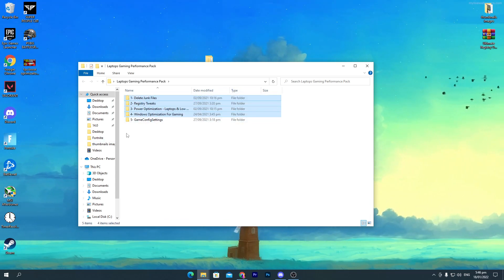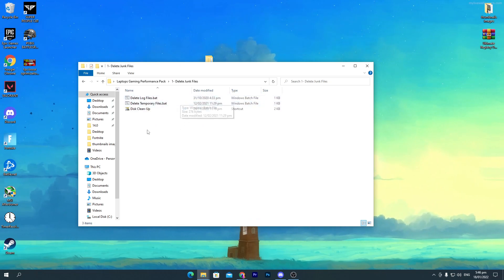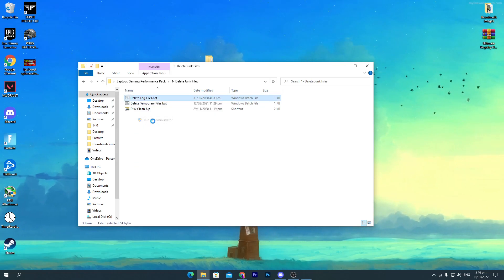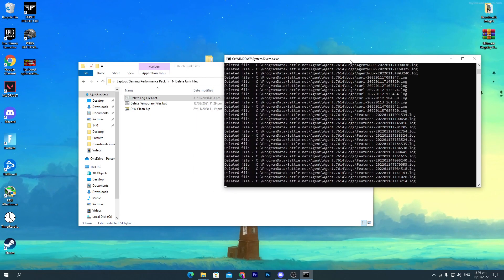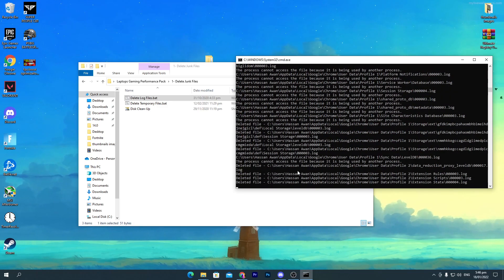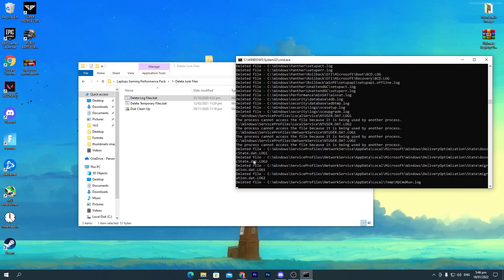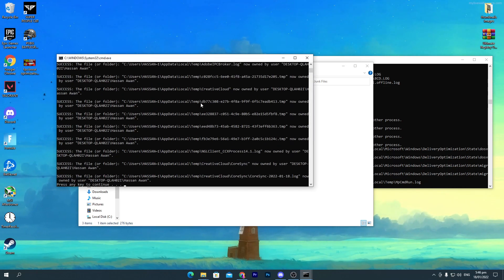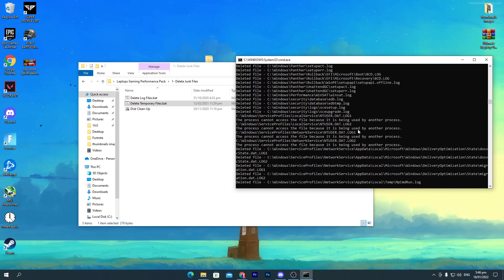Open the first folder — 'Delete Junk File'. Right-click and run it as administrator so it works properly. It will take some time, just keep it running in the background — it will delete all junk and unused files and services from your PC. Now go to the next file, 'Delete Temp File', right-click, run as administrator, click Yes, and press any key. That's done.